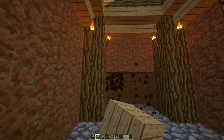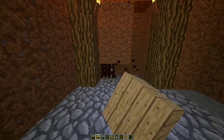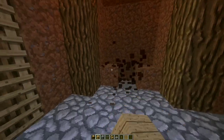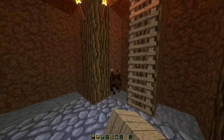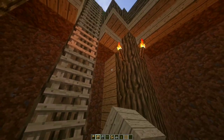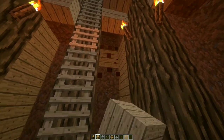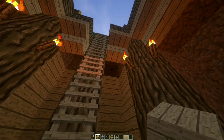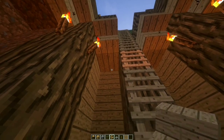Let's take a layer off the walls. Refill this background layer with oak planks. Some upside down stairs here for some chests.